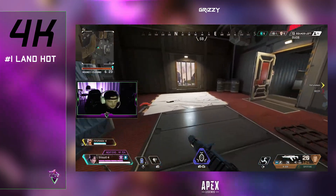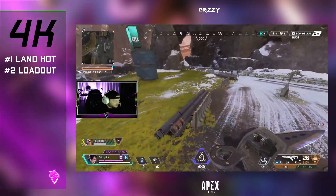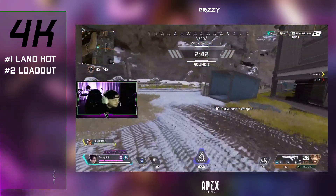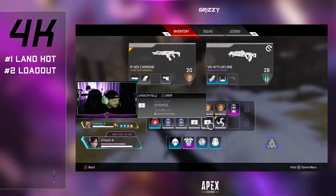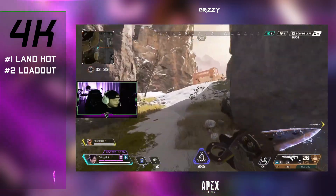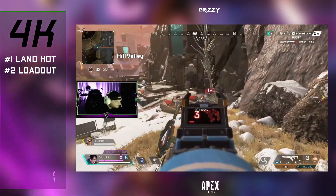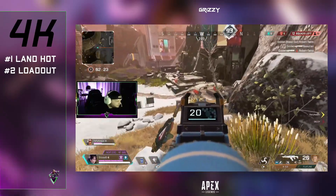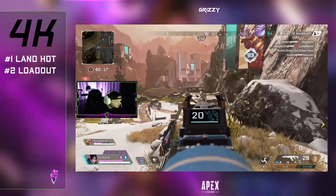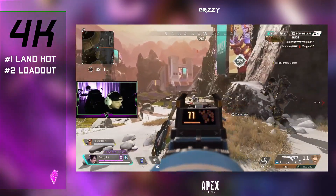Tip number two is where things differentiate between the 20 bomb and the 4k damage game. Typically in 20 kill games I recommend running hyper aggressive weapons that allow you to kill enemies as fast as possible — I don't really recommend running a sniper like a Triple Take for the 20 kill game. But for the 4k game, I highly recommend rocking a weapon that's going to allow you to farm damage. The best weapon I found in Apex season 7 for farming damage is the Hemlock. Other notable weapons to rack up safe damage from range are the Triple Take and G7 Scout.